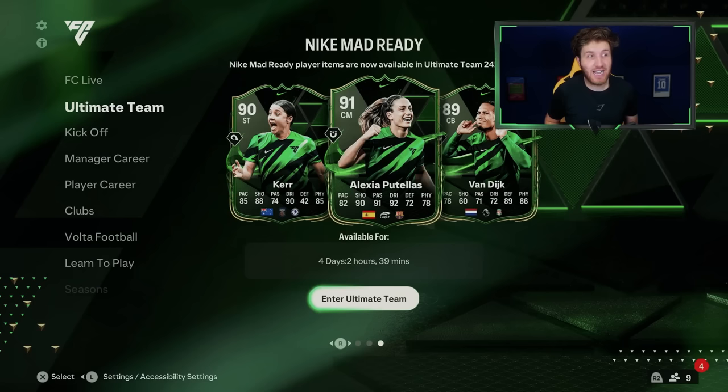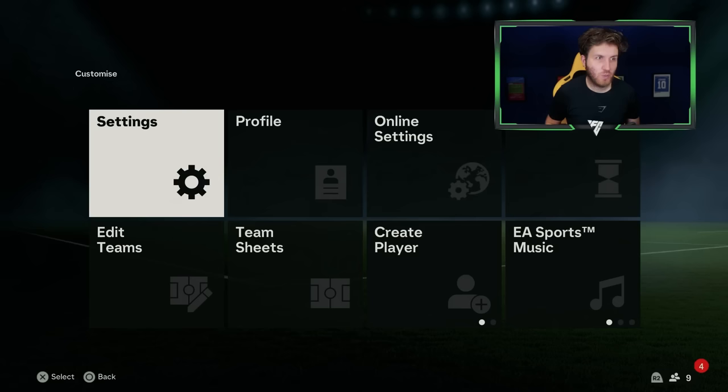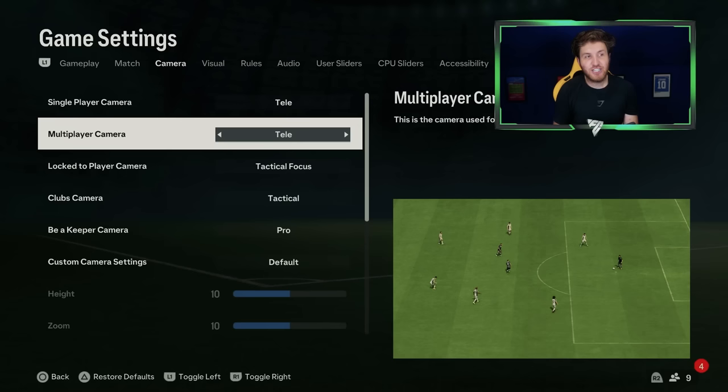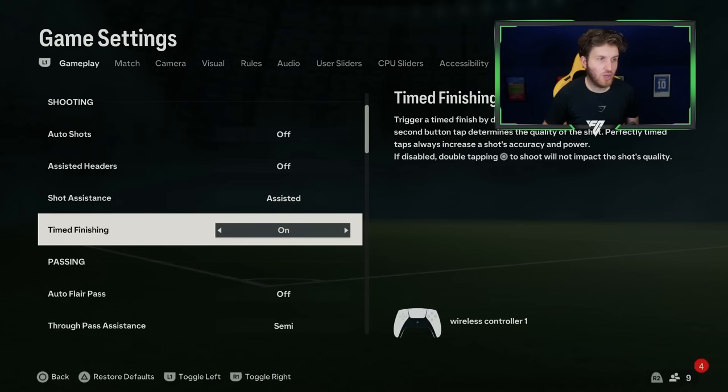How do you get the best start in a new FIFA with spending nothing on the game? First thing you actually want to do when you go into Ultimate Team on a brand new account: change your settings, because you don't want to start your first game with a terrible camera angle. Also, make sure you have time finishing on - that's a big tip right there.